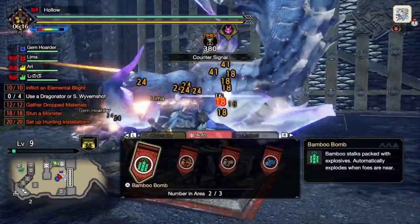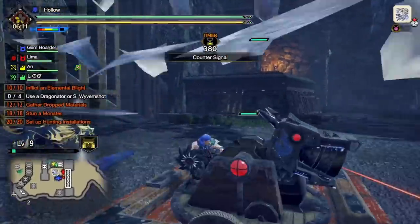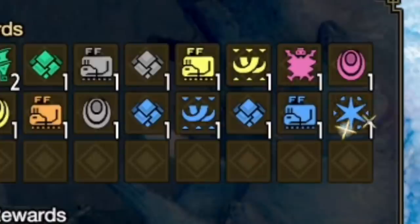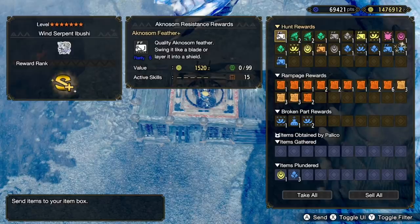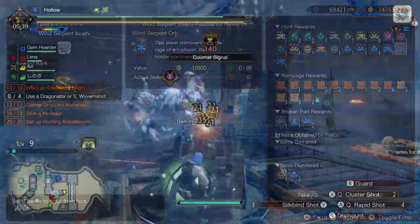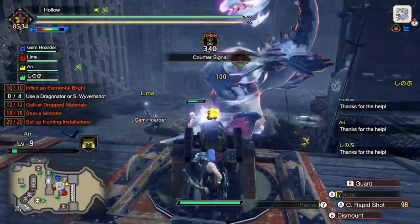I did this testing so you didn't have to. I spent roughly five hours today farming Ibushi just to get one orb — the relief was palpable when I got it. Looking at a blue gem from Hunt Rewards, I was half expecting a wyvern gem. It turned out to be a wind serpent orb. I got two, and I think I was pretty lucky to get them after five hours, but in the end it's not even worth it. So hopefully I've saved you some time.